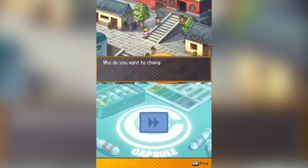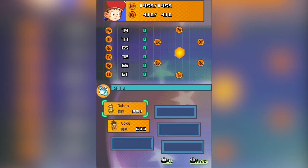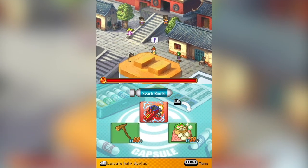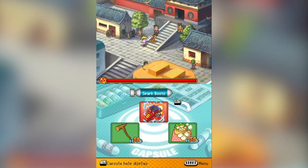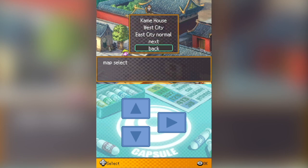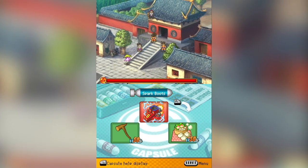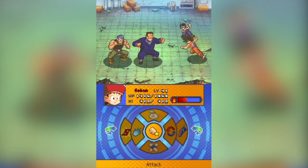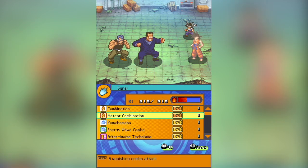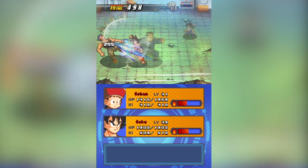Even though the debug room is still in development, there's a bunch of stuff you can do. For example, you can go into different chapters with pretty much any character you want, add or remove characters, change character clothes into stuff you wouldn't normally have, and teleport around the entire world map — although some locations can soft-lock you, so be careful. You can even go into a boss selector and fight whoever you want, like Goku and Gohan fighting Android 8 and General White from the original Dragon Ball saga.